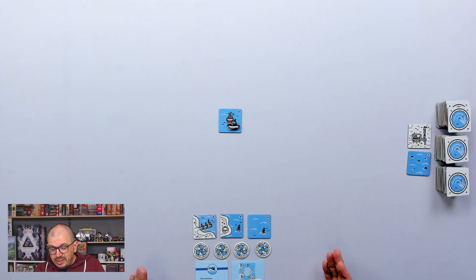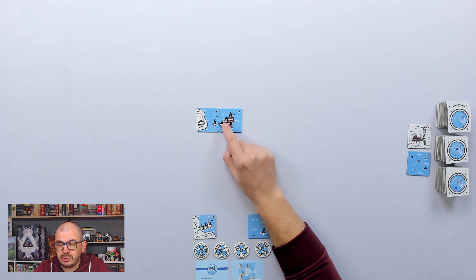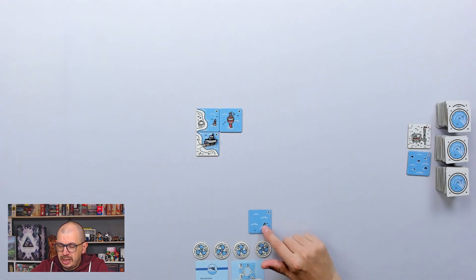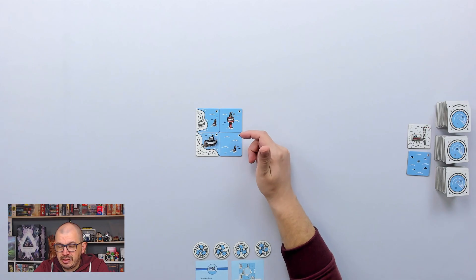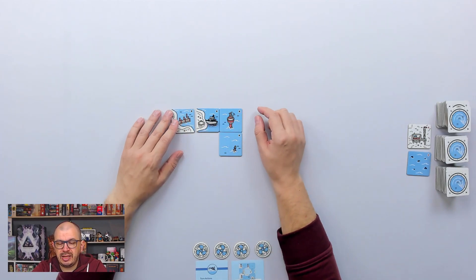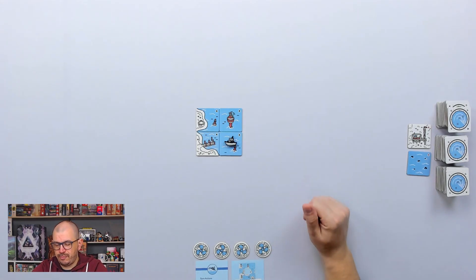Once you put a tile on the board you need to immediately move your ship to that space, so I have to be very careful how I want to traverse the waters. Also, you can't rotate tiles — they always have to have the arrow pointing up. Even if there was land on a tile, I could not travel over the land, so I can't explore certain spaces that way.